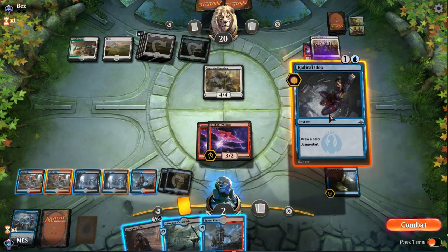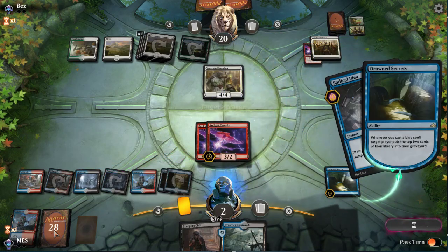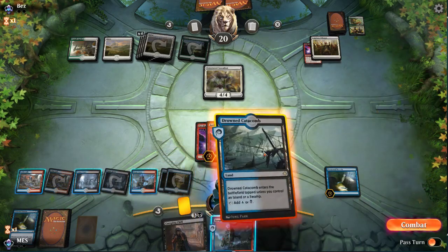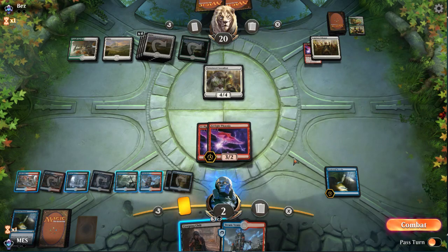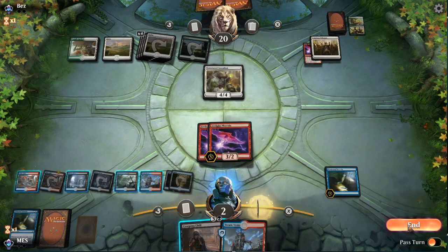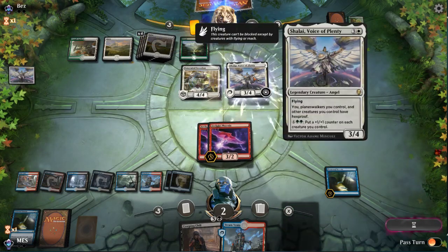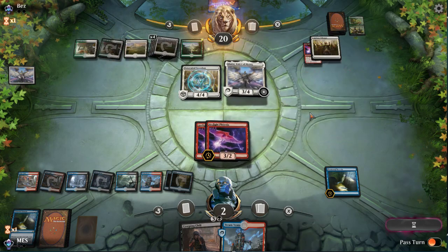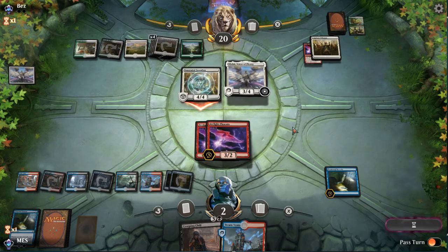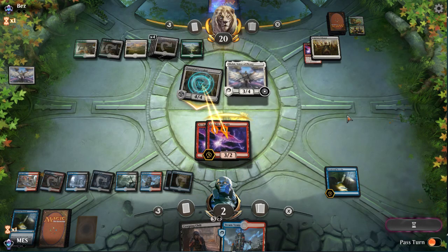We could cast the Creeping Chill but we can save it to try and get back Phoenixes. Now we need to find the Beacon Bolt. We're hoping our opponent attacks. Now we get to trade. Any time we can trade Phoenixes it's a good thing for us. Now if we play Dispersal our opponent gets the option, so it's less good.